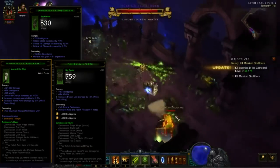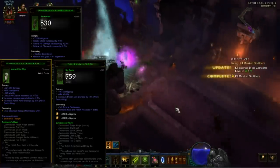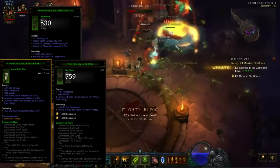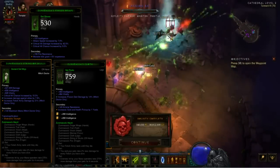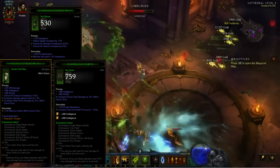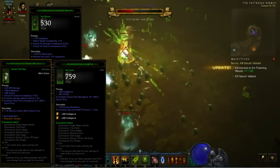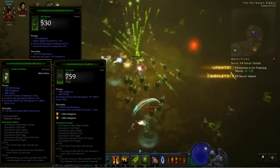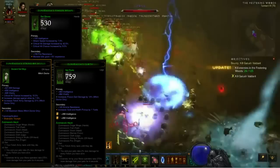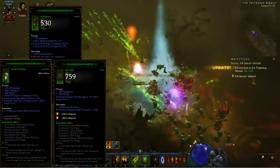Moving on to the improved Zuni Masa set. Blizzard has added two new pieces to the set: gloves and pants. The two-piece bonus now reads: your fetish army lasts until they die. Moving this to the two-piece bonus is fantastic for the beginning of a season. You should be able to get two pieces of Zuni very quickly between farming and gambling with Kadala, and having permanent fetish army will be very powerful early on at level 70. The new fourth set bonus reads: you and your pets take 2% reduced damage for every fetish you have alive. It's great to see damage mitigation from the set, but I wish it wasn't tied to how many fetishes you have active. In softcore, if you die it can be very problematic at times getting max fetishes back out to get the full benefit from this set bonus.